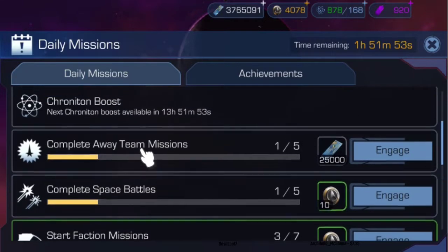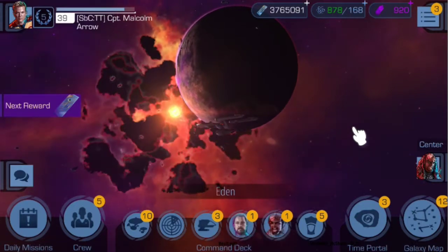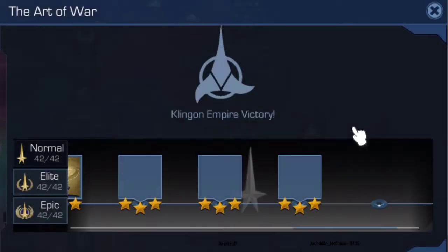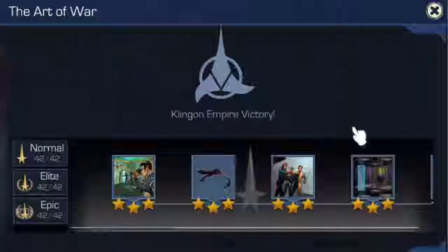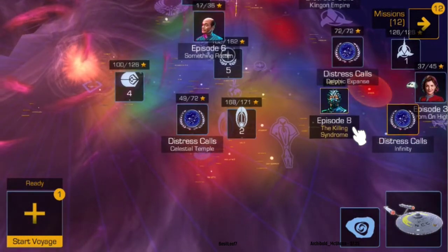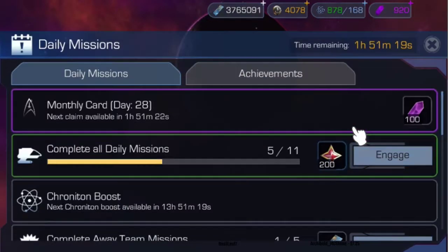In case you're doing the math on chronotron costs — that space battle cost 24 chronotrons — earlier missions cost less. Like this one only costs 4 to do. Usually those easier missions have equipment you need more than the higher-level ones anyway.